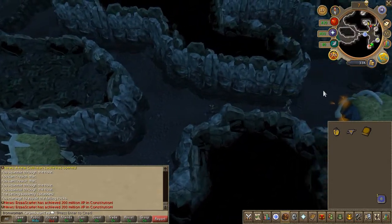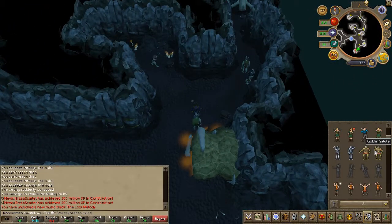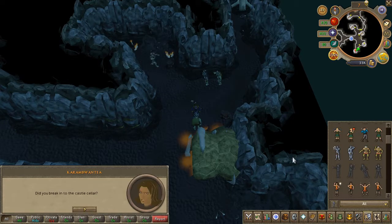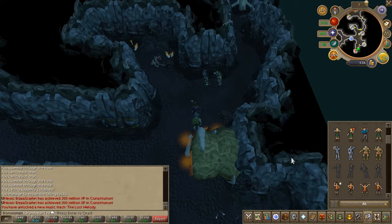Once you've completed the path, you'll find an NPC called Mistag. Go ahead and use the goblin bow emote you learned from the Generals. Then go ahead and right-click and follow Mistag.